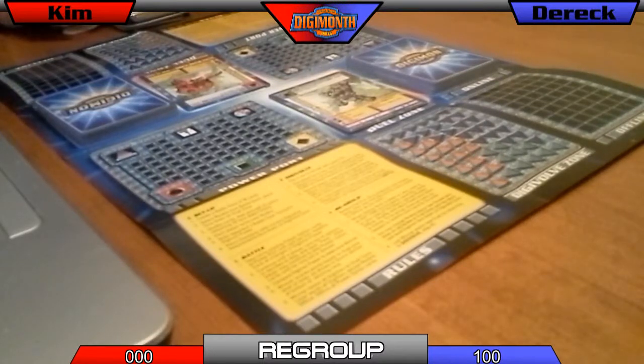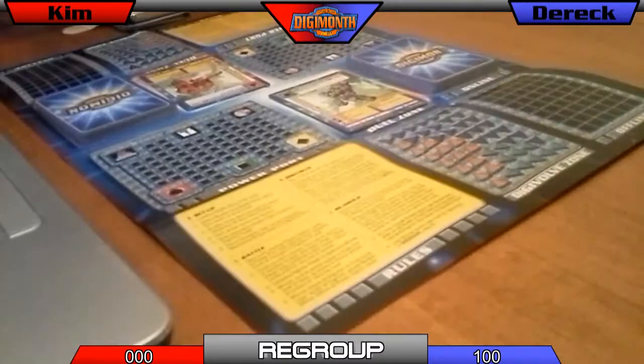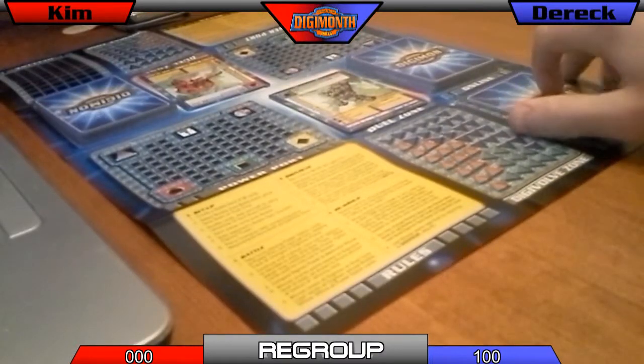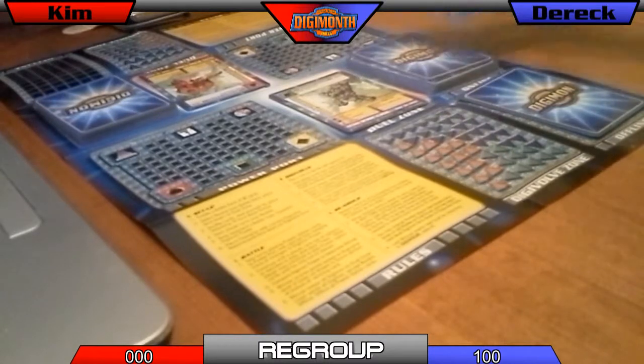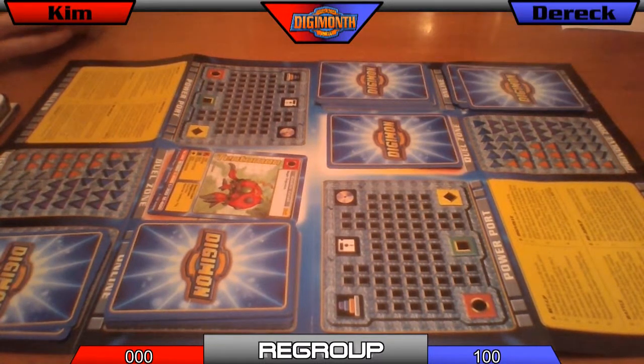Both players have the option of changing their rookie. To do this, players place a new rookie face down over their current Digimon. You begin the round at the Digivolve phase — with either the winner of the last fight going first, or if the fight ended in a tie, the person who went first last time goes first again. I'm going to draw three more. I guess I will switch my rookie since I still can't digivolve. Are you sticking with the Tentomon? Yeah.